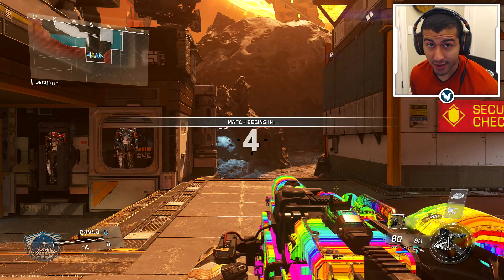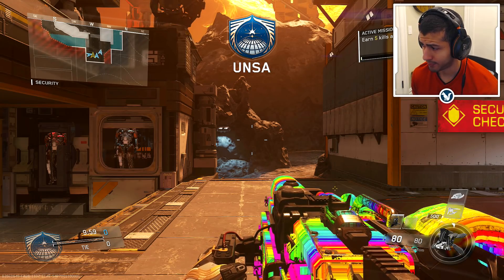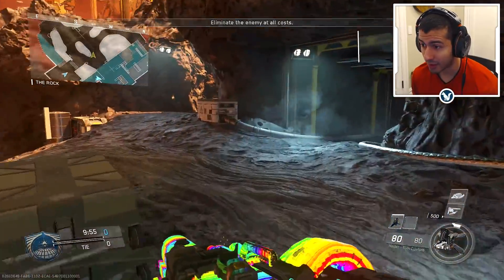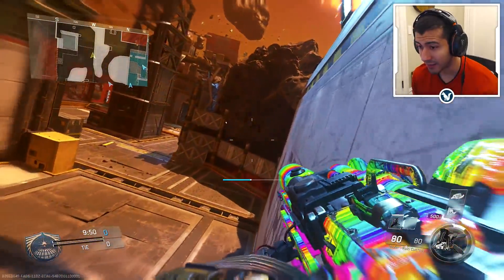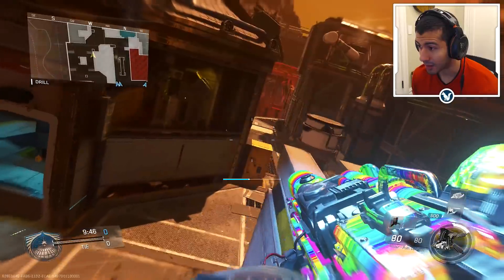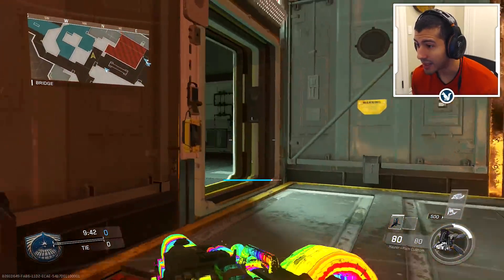Before you all attack me for using the Mauler, if you take a look at the bottom right of my screen you'll see why. Besides the fact that I haven't used this weapon in a while, this man does not have the advanced UAV unlocked, so that's going to put a damper on things. I'm rocking a silencer because we're not really going to know where the enemies are — we gotta play stealth mode.